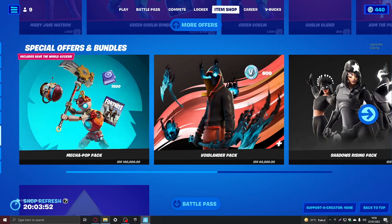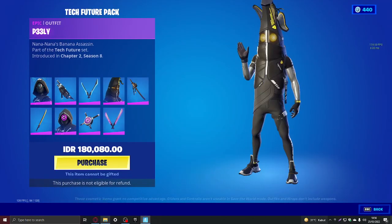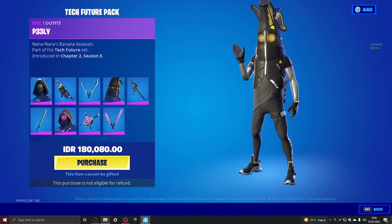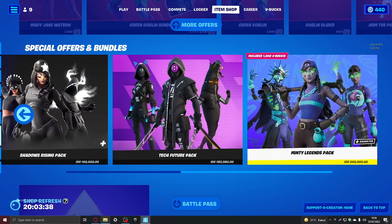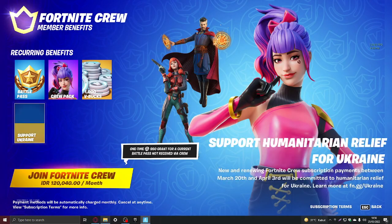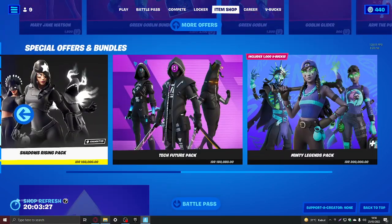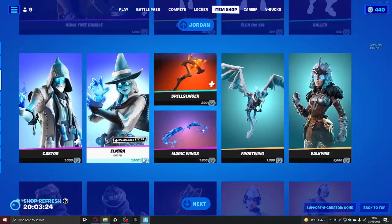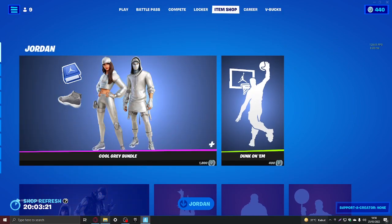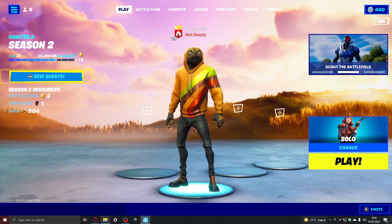We have the shadow rising pack — I like this one. It looks cool. Then we got the minty leggings pack, also a cool pack. Then we've got battle pants, and then the Fortnite crew. That's it for this video! If you guys want me to do more boring content like item shop reviews, hit that like button and comment. See you next time!